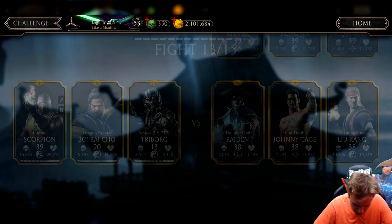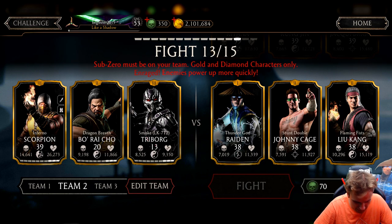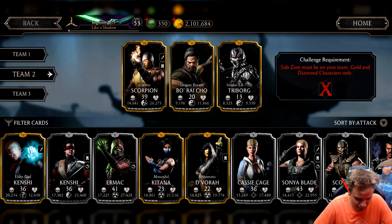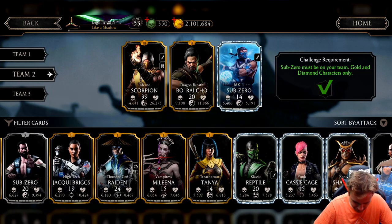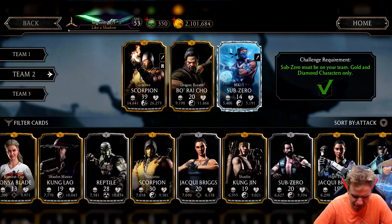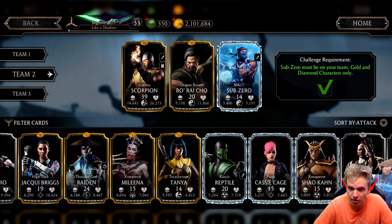But my opponent is 7k health, so why not use MK11 Sub-Zero? I need to work on my diamonds — look how low level they are. I could try to use them together.